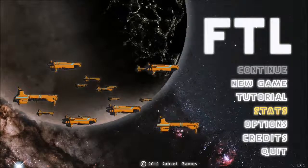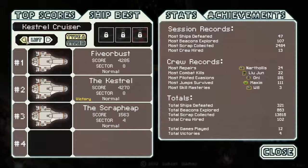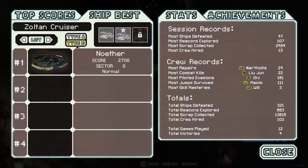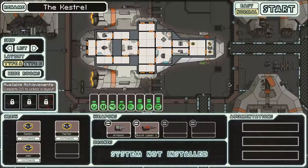It's another episode of Faster Than Light. Last time we did our first run with the Zoltan Cruiser B, made it to Sector 6, just ran into some bad luck. I really felt like I had something going there. Maybe I should have sold that hull laser once I had gotten the other one, and gotten cloaking — that could have saved me from missile damage, which really did me in.